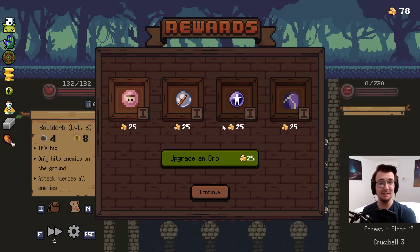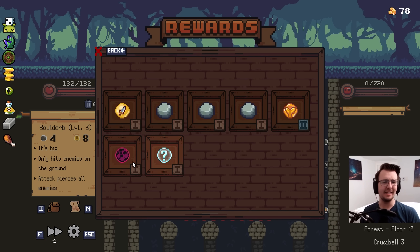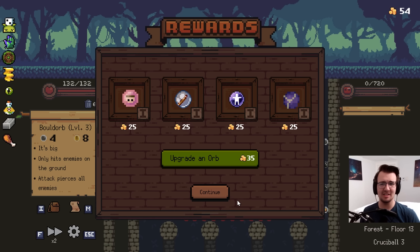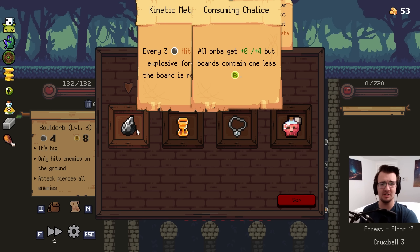Hoarding coins. Matriorbshka is really good with this build. However, I don't need it. I'll show you how much I don't need it. Increase hit enemies, De-bossify two. I think I gotta go Reorbanizer. Unless that's just a heavy synergy with this build. Plus zero, plus four with one fewer refresh is good. I'm just trying to remember - it's Crissball three.